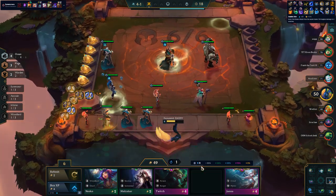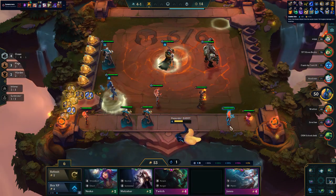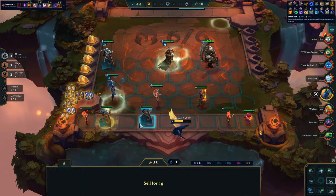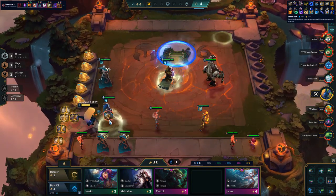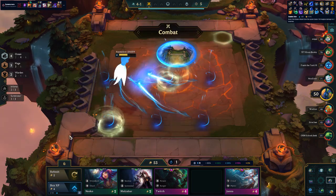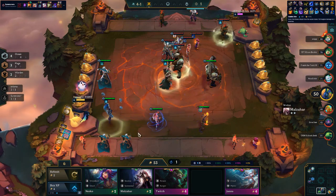Take the Zyra. There's the Brand. Sell the LeBlanc. Then we want to put the Annie in. So I think we just hard level to level 7. Brand gets Seraphs. I'll give Zyra Thief's Gloves - oh, she can't have it on. We'll do it next time. So we've got Thief's Gloves we can give to Zyra. Then we've got Zeke's, Deathblade, Bloodthirster - we'll figure out what we want to do with that.